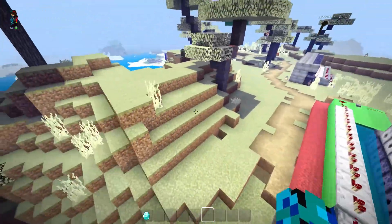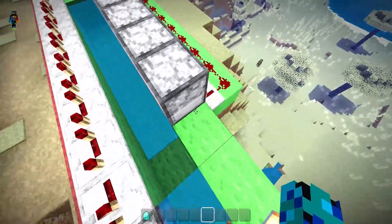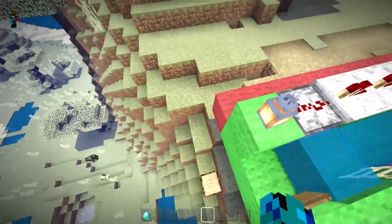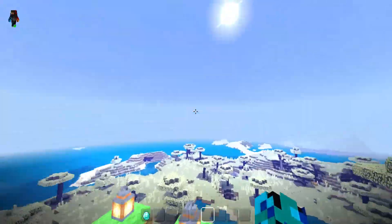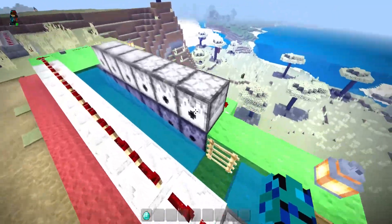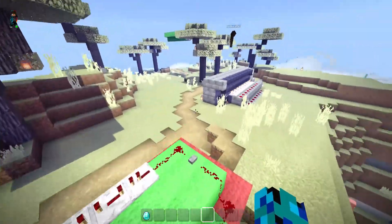He's got his TNT cannon here. In Windows 10 he seems to be using a ladder whereas I'm using a trapdoor to make mine launch, but in this case he can actually launch it really high whereas I'm not able to do it. Okay, he's got multiple layers here — that's new, he's adding something new.